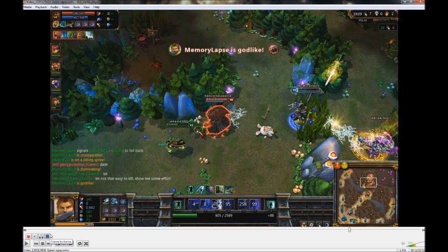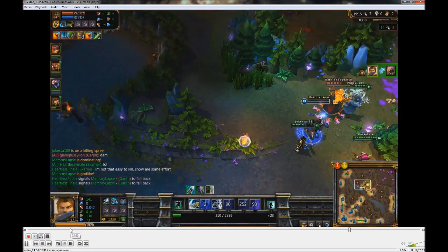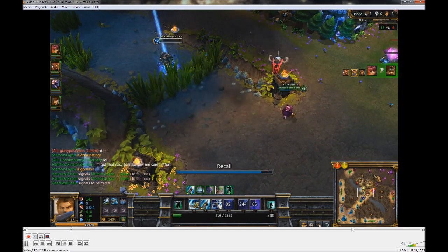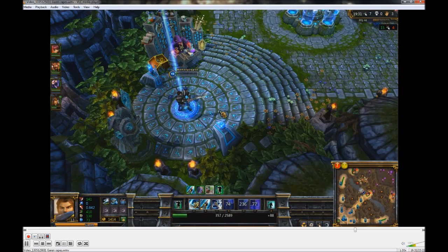You start the ult while something else is going on — whether an auto attack, a Decisive Strike, or a spin (which is easiest because the animation plays out so long). All of these operate on the same principle: you queue up the attack to go right when something else is happening. That's how you abuse the ult. Udyr comes at me, I'm almost dead and great bait. Udyr comes in — and I make it out, avoiding a Teemo mushroom. That's the end of the clip.